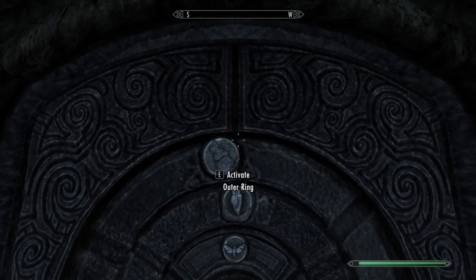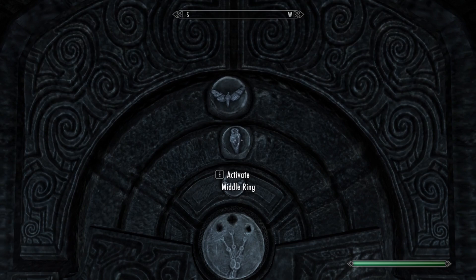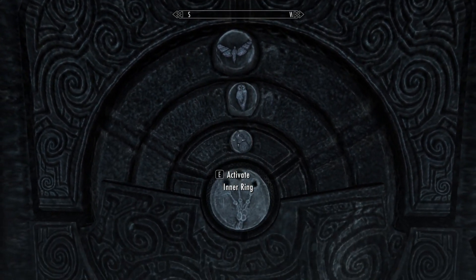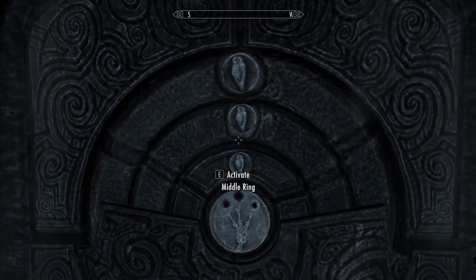The next step is to open the puzzle door. The top ring, you're going to make a bird. The second ring, you're going to leave it as an owl. And then the third ring, you're going to make that a wolf. Then you're going to press the center of the circle, and that will open the puzzle door.